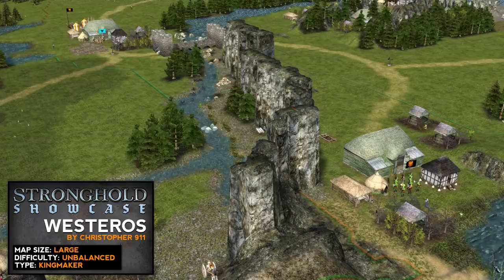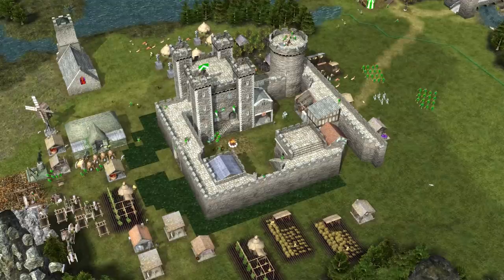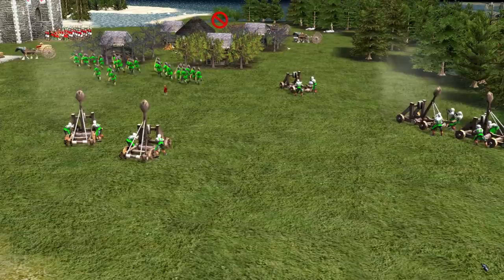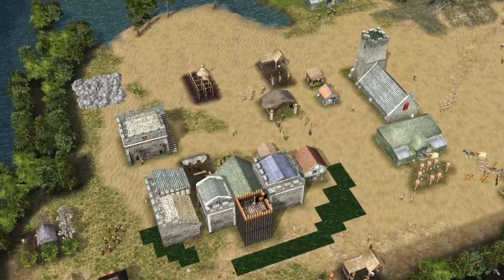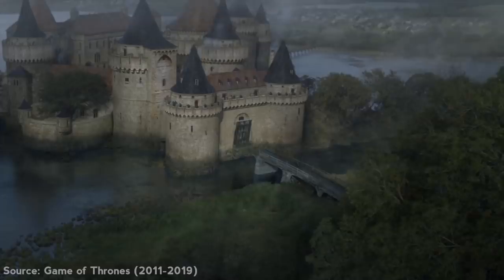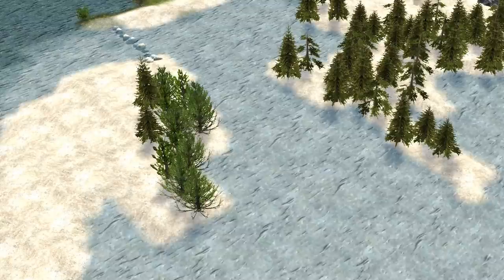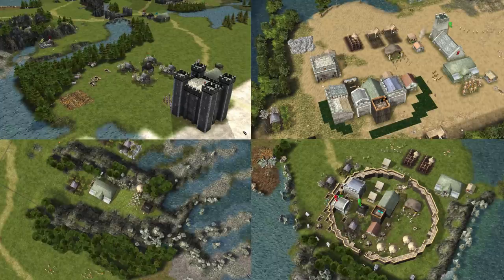Moving on to Stronghold 2 Steam Edition, we have a map that has it all. This Kingmaker map made by Christopher911 is your go-to if you want to conquer the entirety of Westeros, from the Wall to Dorne. Obviously not as detailed as our previous maps, as Christopher has to represent multiple kingdoms and castles, but this 4-player romp will allow you to take charge of the North, East, West and South in your search for the Iron Throne.